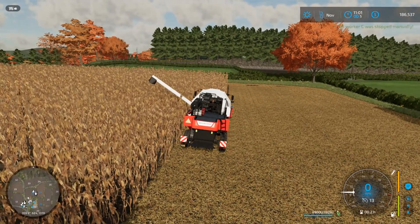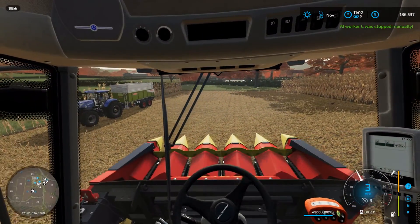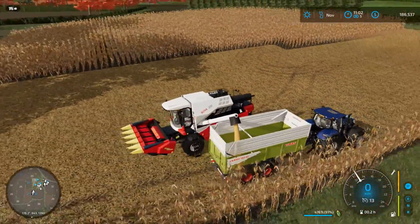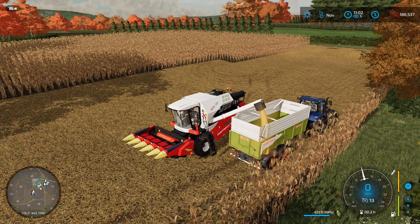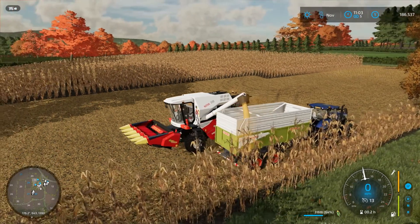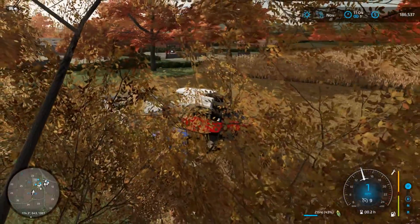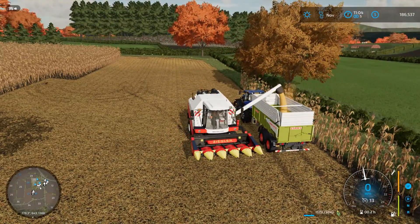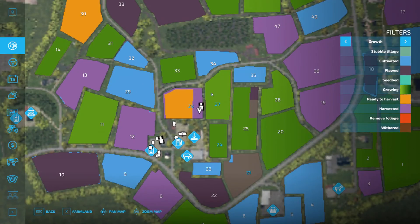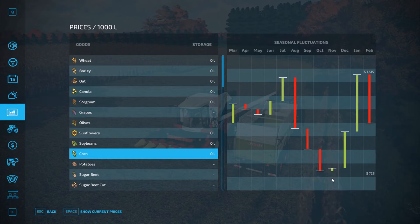It looks like the harvester is full. Let's take it off the worker and turn it around and dump it in the trailer. Only 4,900 liters — that's not a lot. It takes a while to unload. Current peak is off — it's November. How are the prices for corn right now? Not as good as they could be.